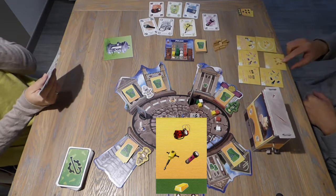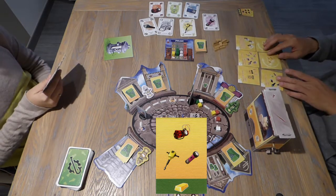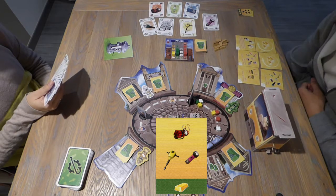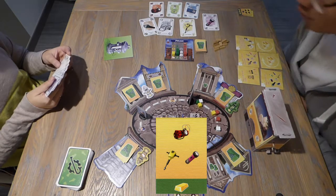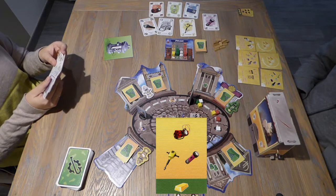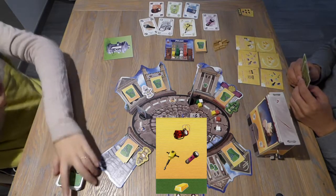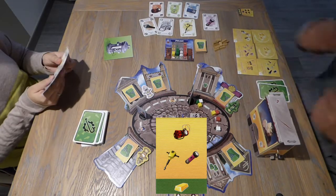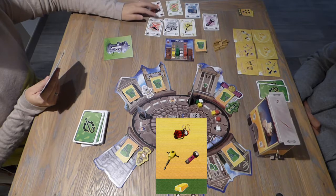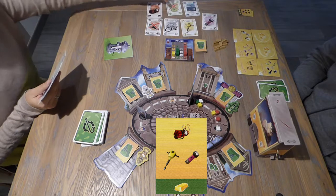Now it's my turn to give you clues. The first one: you need three different types of tools. We can have up to four wrong cards, and you give me only two tools each round. Let's join these two — both are wrong. We need three different types of tools in total.